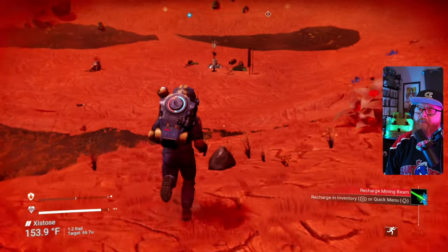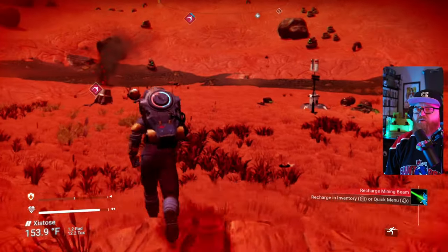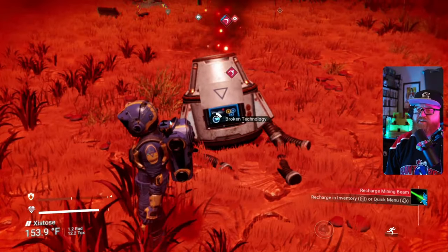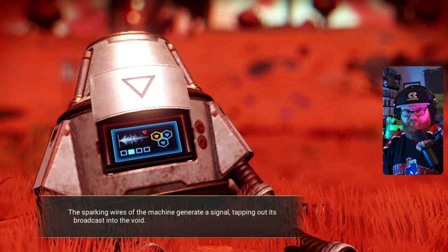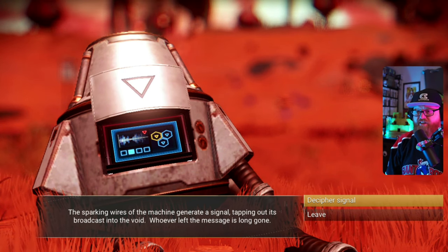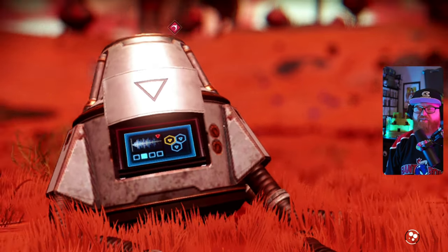Oh, over here. All right, it's this device — this machinery. Broken technology. We've got sparking wires at the machine. Generate a signal tapping out and broadcast into the void. Whoever left the message is gone. Let's decipher the signal.